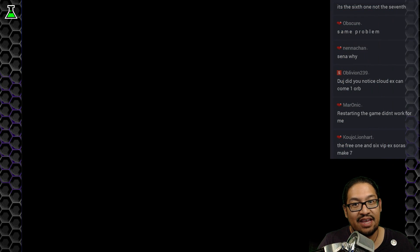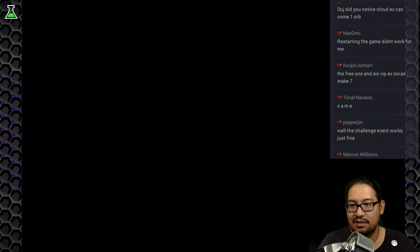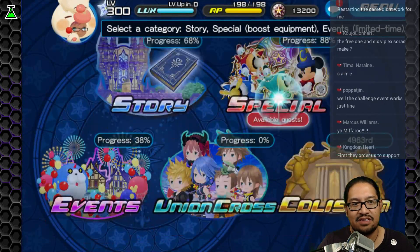The notice is still saying text. Let's see. The challenge event works just fine — I haven't tried the challenge. We'll try the challenge event after this video.